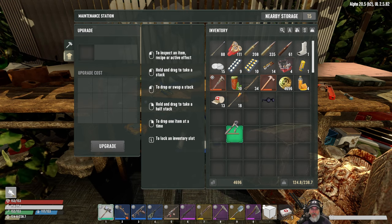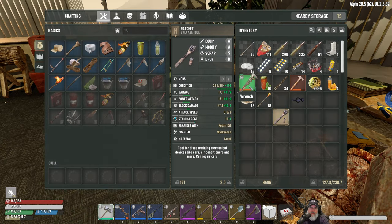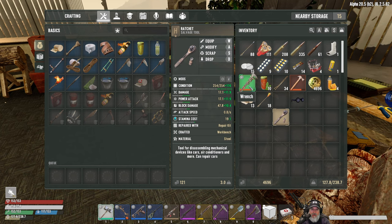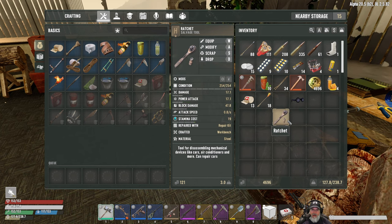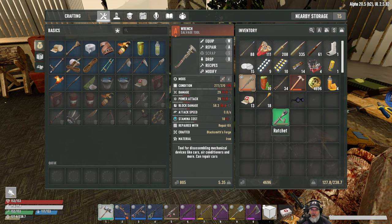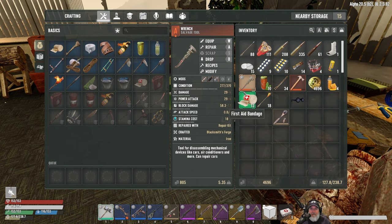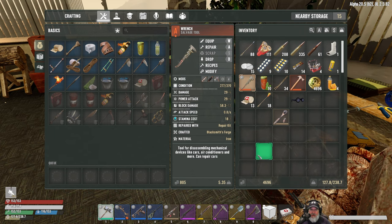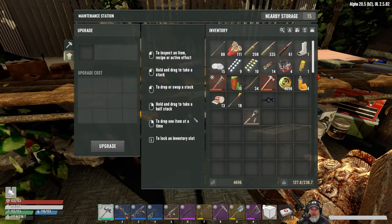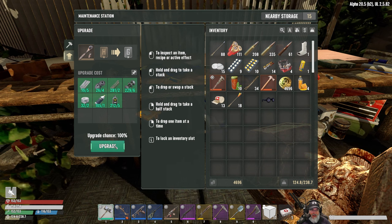Before we upgrade, how does it compare with our current wrench? Our wrench currently does 11.9 — well, that's with mods — this does 17.1, that does 29. Actually we want to look at block damage: 58.3 versus 47.8. This is not that much better really in terms of block damage. So if we did upgrade this one level, we have plenty of resources — let's do it.